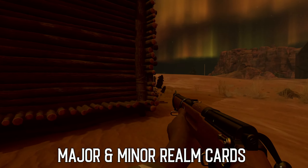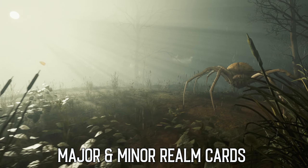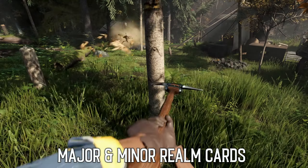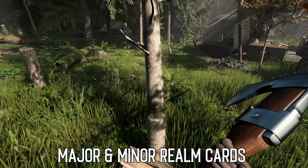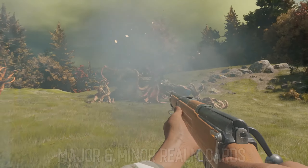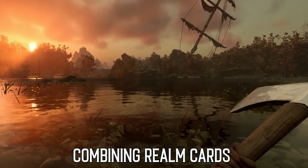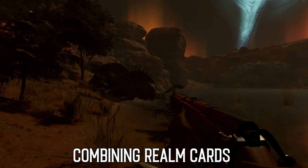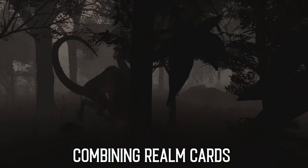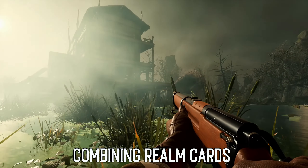Major and minor cards allow you to determine other aspects of a realm. This could be something that ensures more creatures are present in a realm, maybe even more dangerous creatures, different resources or encounters you come across, and even things like day and night time, weather, and similar modifiers. They can also have a knock-on effect on the wildlife, resources, and other events.